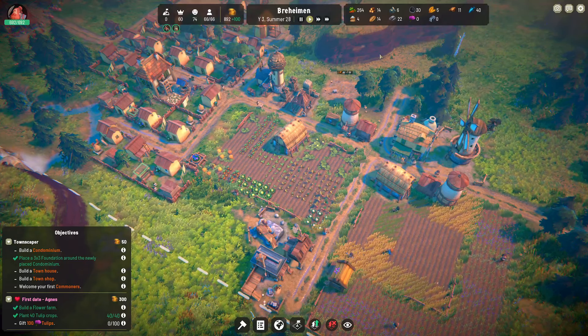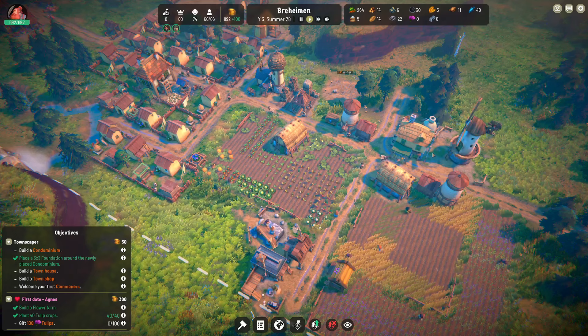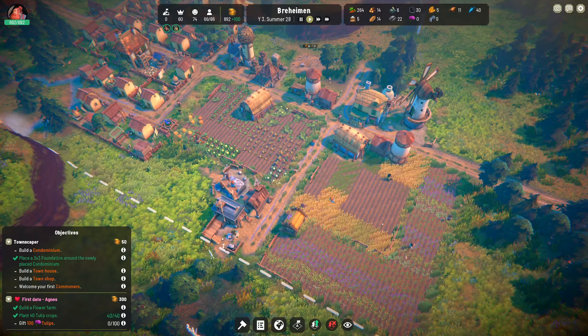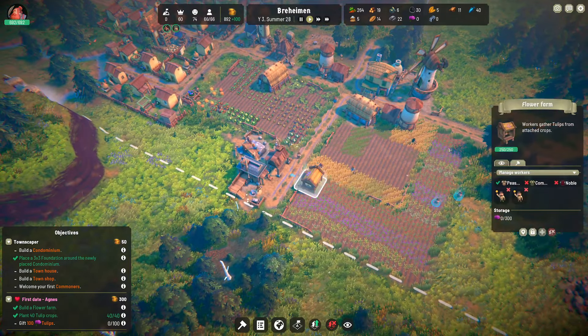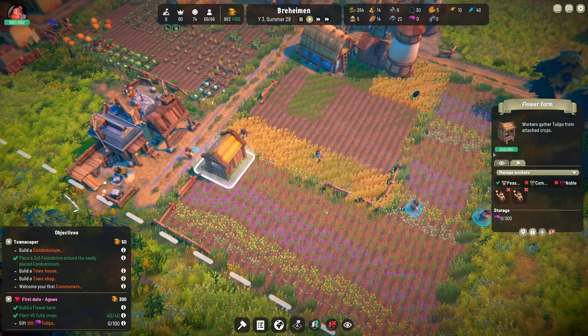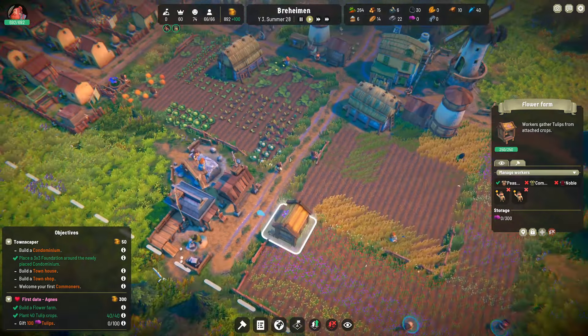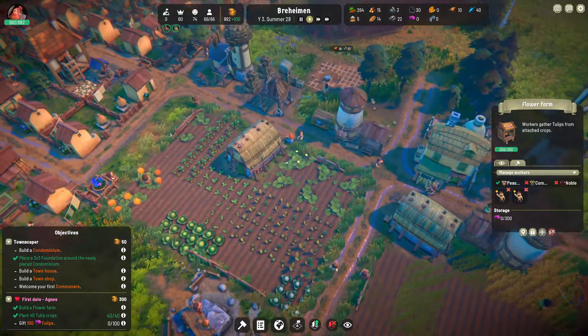Hello everybody and welcome back to another episode of Ben the Human Plays Fabledom. Last time we got our bakery and the bread pipeline up and running, we got our flower farm going. Look how beautiful all the flowers are — it's cool that they put them in rows so they're different colors along the way, kind of like a tulip field in the Netherlands.